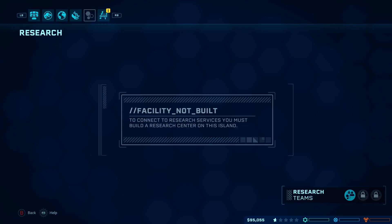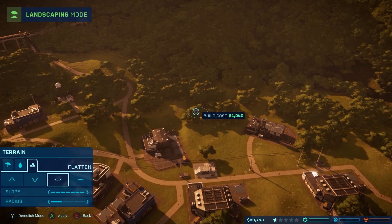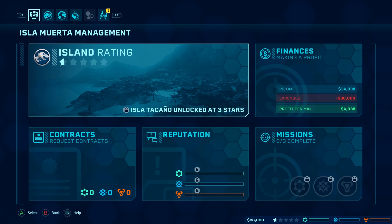Research — we need to build a research facility. Okay. First thing we need to do is landscaping. We don't have any money. I don't know that my island is making money... so right now we're losing. Profit permit is $4,000. Let's get some contracts up — new contract.